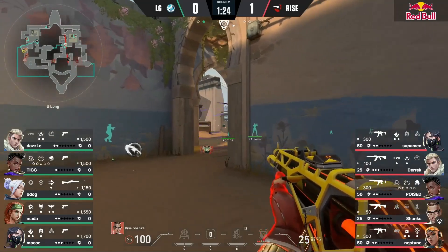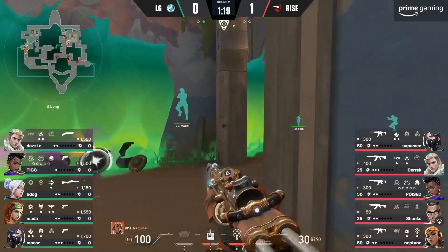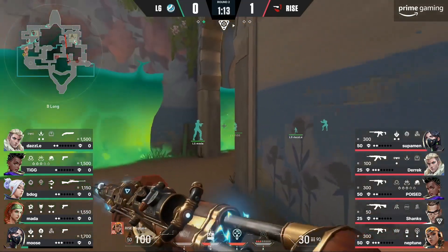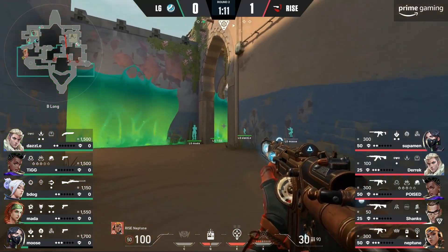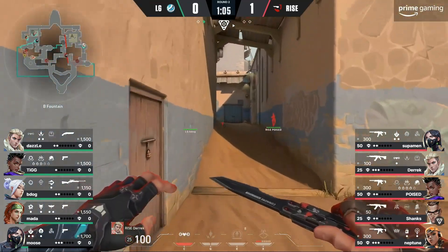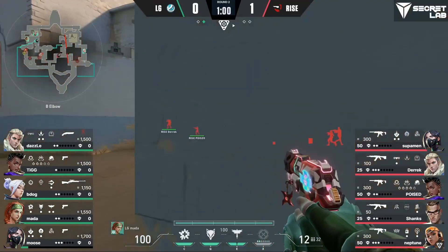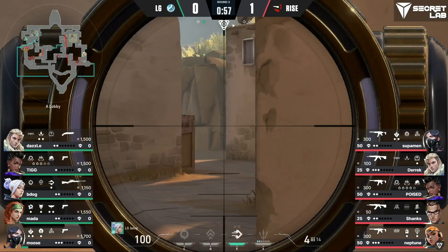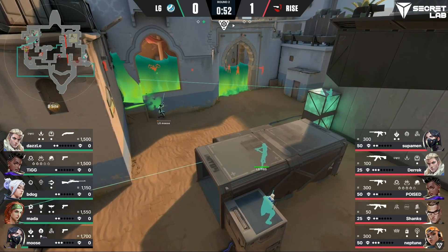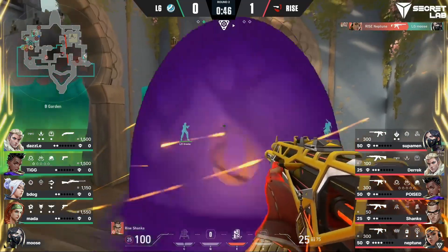Back to their old selves, and Bind is a bit more predictable of a map — it's not Fracture — so they can just go back playing as they've done. A nice little stack out towards B site for LG. The pistols might not get a whole lot done, and Dazzle maybe a little too far to get value out of that Shorty just yet. Moose already taking an early bit of damage, the whirly bird from Derrick trying to clear out Hookah — still a lot of respect given towards the LG defense.